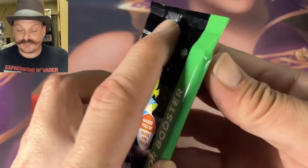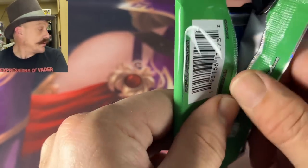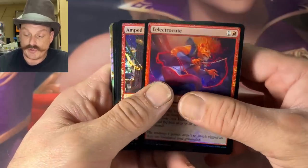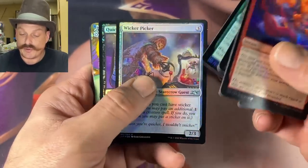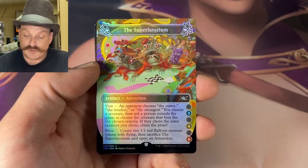All right, last pack everyone. We really only got two galaxy shock lands — we got the Hallowed Fountain galaxy foil in the box. It's not guaranteed — I think you usually get one to two, but I've heard of people getting skunked. There aren't that many openings online yet. The Superlatorium!